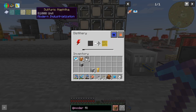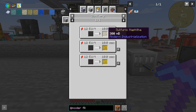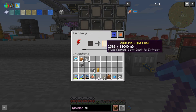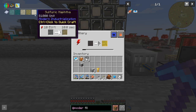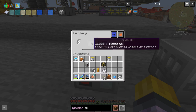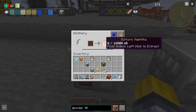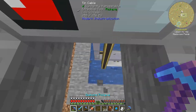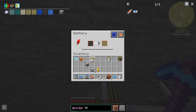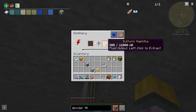We're getting sulfuric light fuel - is that what we wanted? That's not what I thought we wanted. In a distillery, crude oil - oh, that's not the recipe I want. Do we not get to choose what fluid we make? Alright, so we want to tell this thing to make sulfuric naphtha. Cool, so that's locked the recipe. Now I can reconnect that power and now it's going to make the right stuff. We got a bunch of light fuel that I don't really want but maybe that'll be useful. That's getting us sulfuric naphtha.